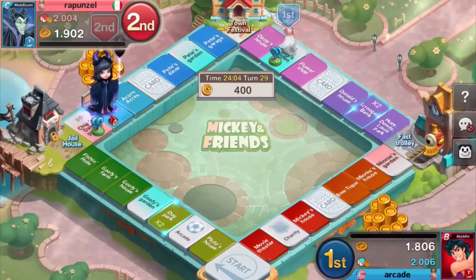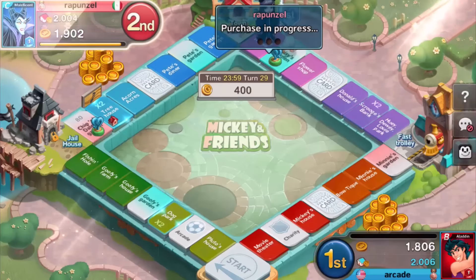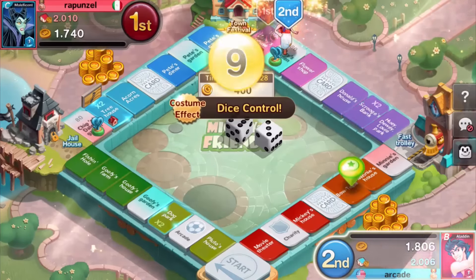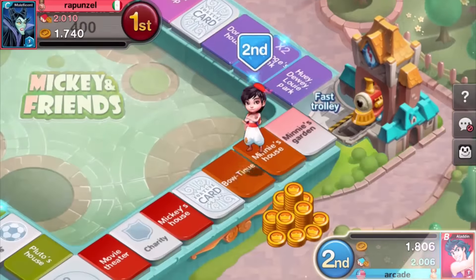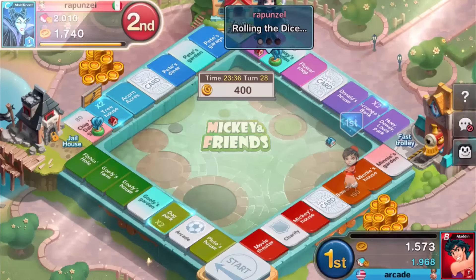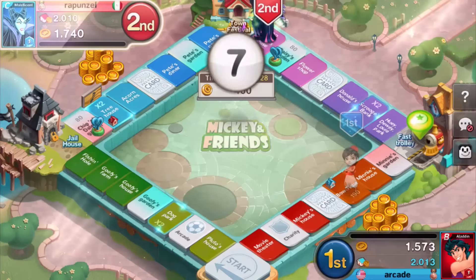If you guys are enjoying this game, let's see if we can hit like five likes today. We got a nine — okay, what is this? That's a bold type. You can see the build fee is 240, but the costume effect gives me minus seven gold. So it gives you like a lot of upper hand in this game because I just saved seven gold for having this costume. So that's pretty good.